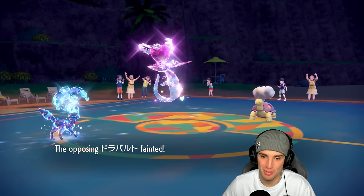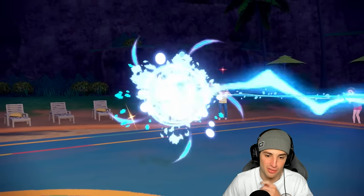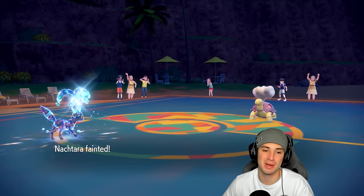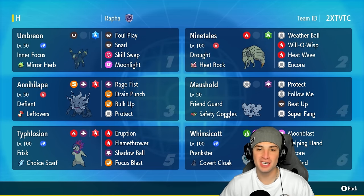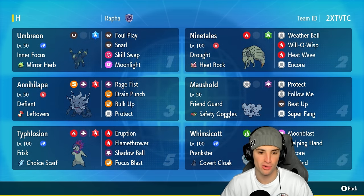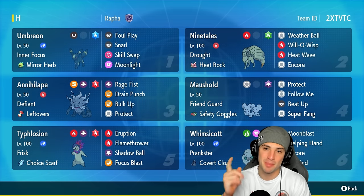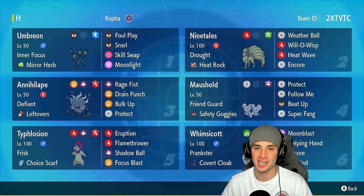We can't soak another Body Press — GGs to our opponent. What a match for the third and final game. We end up going two and one for today's video. What a way to get Regulation H started — two and one with this off-meta team. Umbreon and Typhlosion got a lot of work done — Foul Plays, Snarls, Eruptions, Flamethrowers, Shadow Balls — these Pokemon were here for it and grabbed a winning record. If you enjoyed the content, smash that like button, subscribe, stay positive every day, and I'll catch you on the next one.